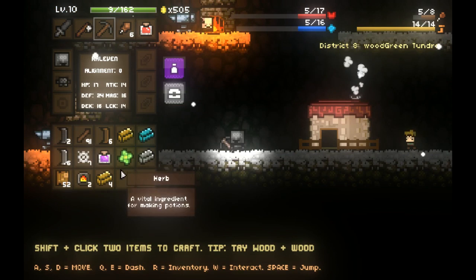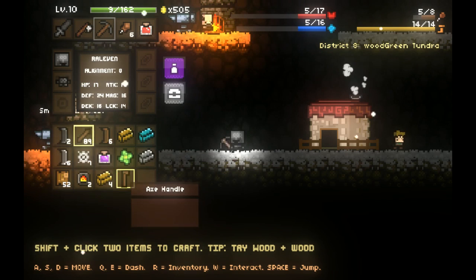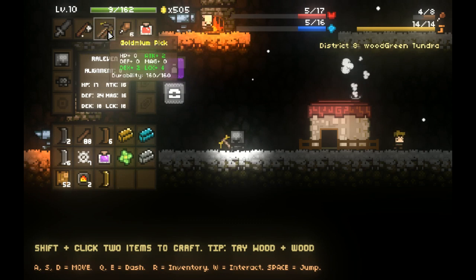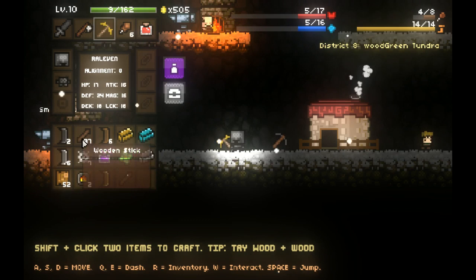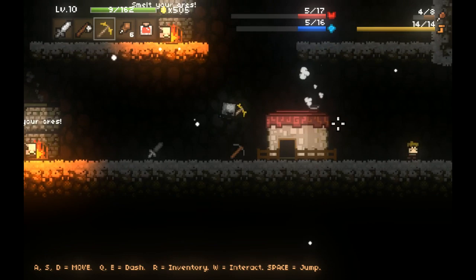Let's go ahead and craft some stuff - let's make some ironite blades. I have an ironite axe already with pretty good durability. I can make a goldmium pickaxe, which is a lot better than this crappy stone one, and I can go ahead and make an ironite sword as well. We are moving up in the world.